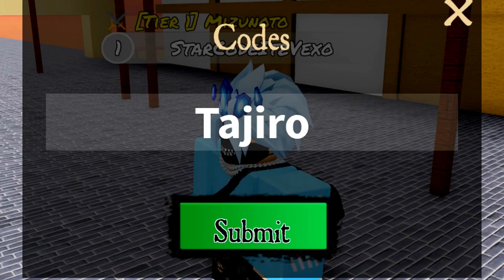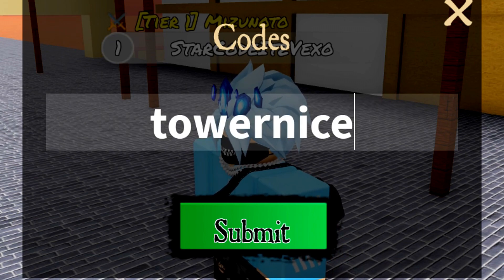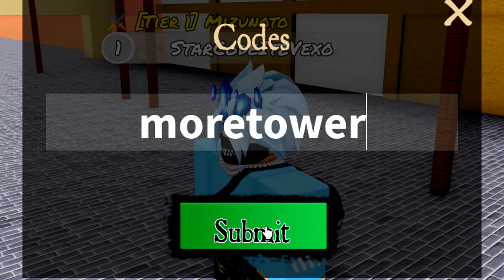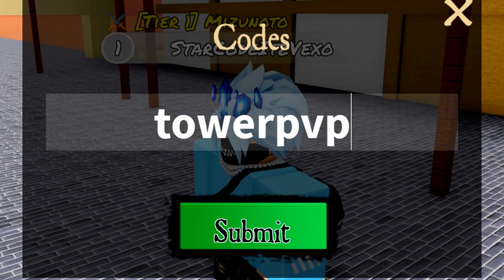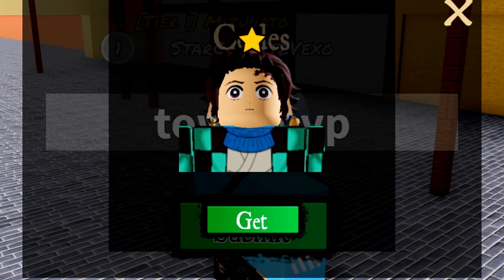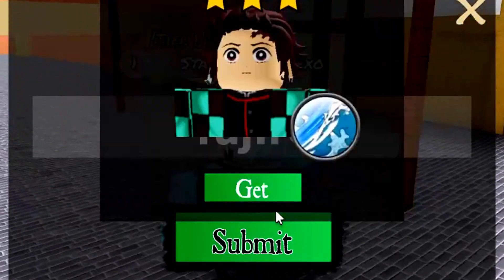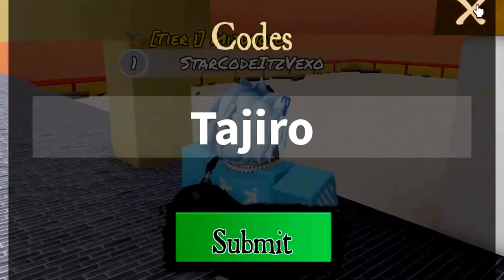Every single code is going to be: Tower Nice, Tower Happy, More Tower, Tower PvP, Muzan, and Tendril. So redeem those codes — pause the video if I redeemed them a bit too fast. There are every single code in this game. Hopefully all of those codes helped you guys out.